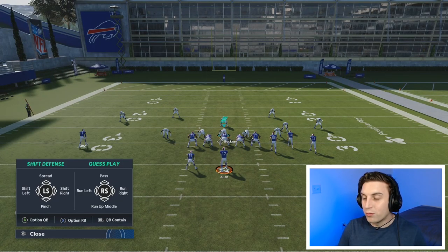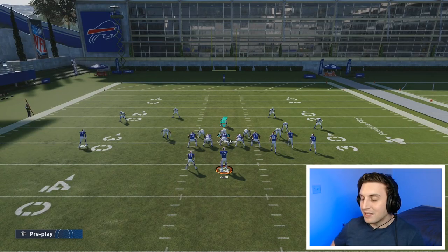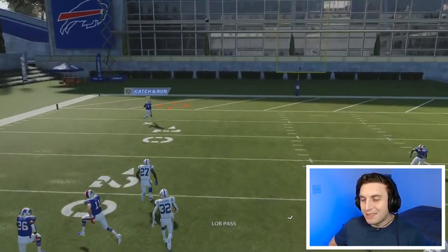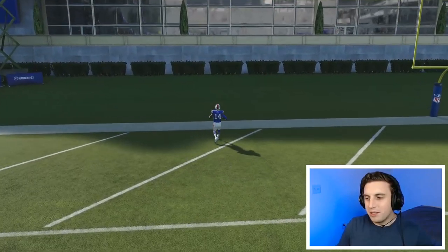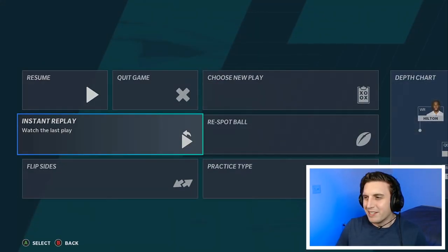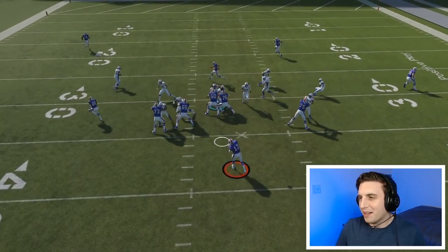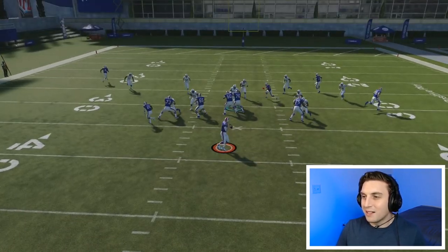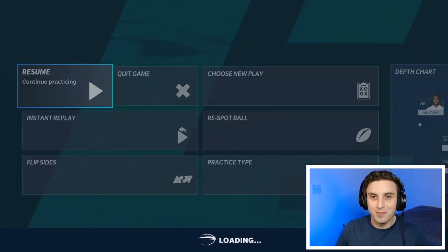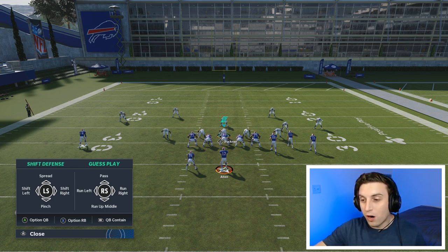Same thing with run left and run right — it's just a run commit but in a direction. I hit run left so you can see it, hike it, and they're just going to be favoring that left side a little more than up the middle. I usually just run commit up the middle, unless I've got a really strong sense they're going to be going one direction. These run commits — very risky, use them carefully. That's all the options in the upper menus when pressing RB or R1.